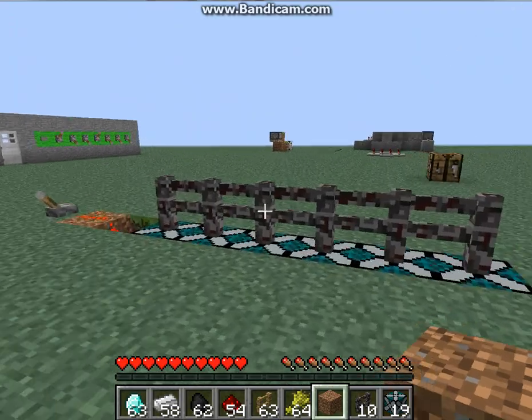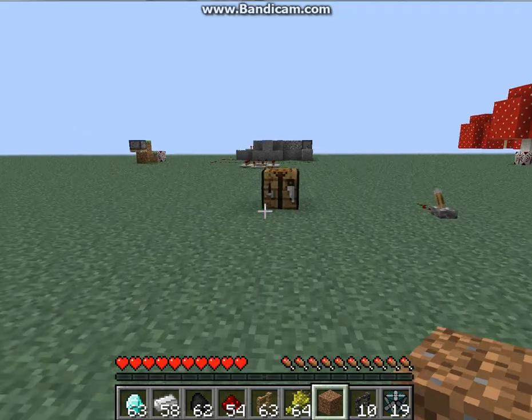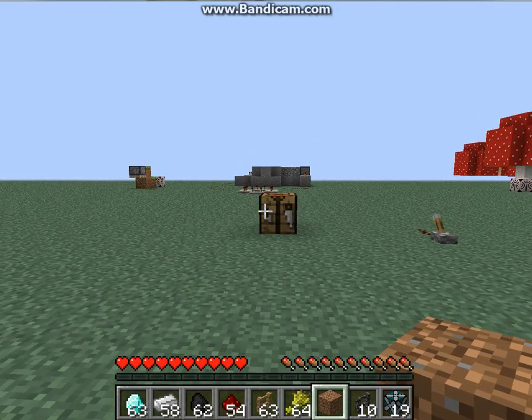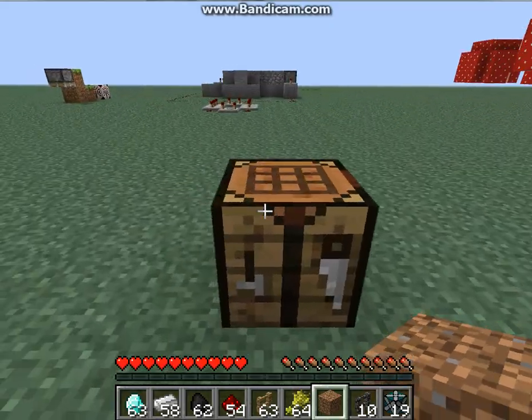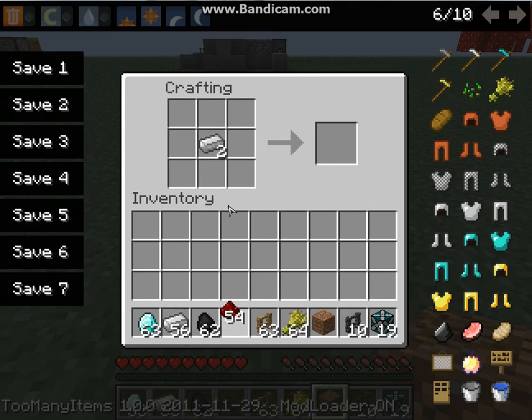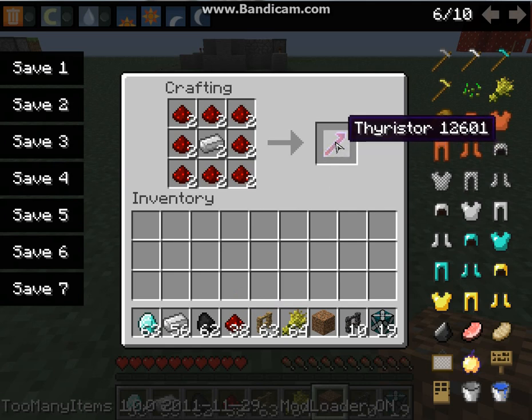The electric fence mod. Now, let me tab out real quick. Sorry. Another thing you can do is make a 10,000 volt fence. I'm guessing this gives instantaneous death. You're going to want to put iron in the middle and then redstone surrounding the iron, and that will give you one thyristor.